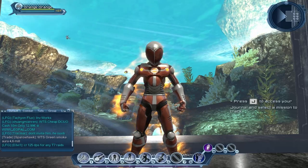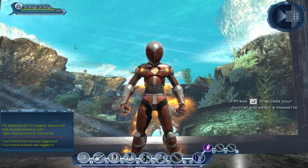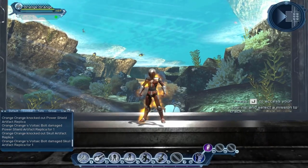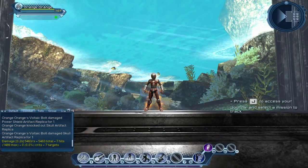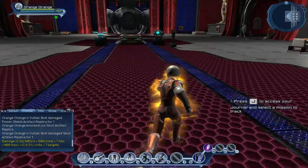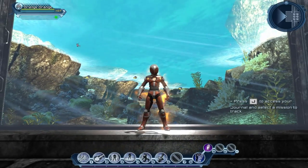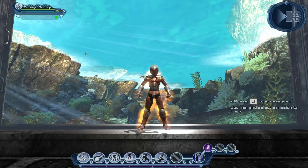If you're wondering how I got the DPS results: go to your combat chat box tab and do damage to something — like these environmental objects — and you will see how much damage you did per second down there. I did test on dummies though, not decorative objects, because you deal more damage to decorative objects. I tested all these on the same dummies, so the results should be pretty accurate.